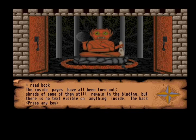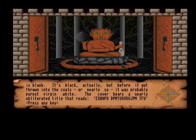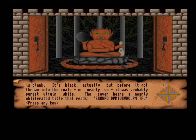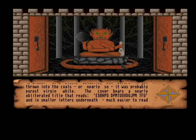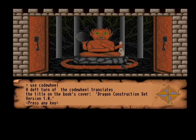Let's read the book. The inside pages have all been torn out. Shreds of some of them still remain in the binding, but there's no text visible on anything inside. The back is blank — it's black, actually. But before it got thrown into the coals, it was probably purest virgin white. The cover bears a nearly obliterated title. Let's use the code wheel. The title of the book's cover... Dragon Construction Set, version 1.0? Okay, I'm just gonna go with that.